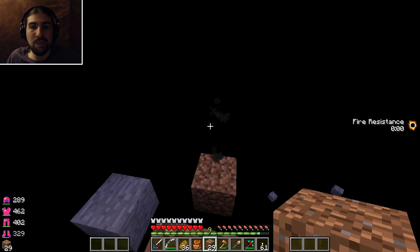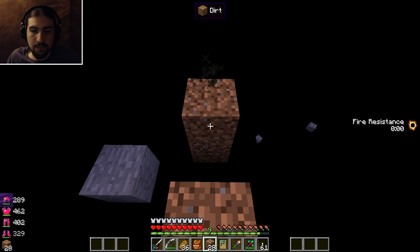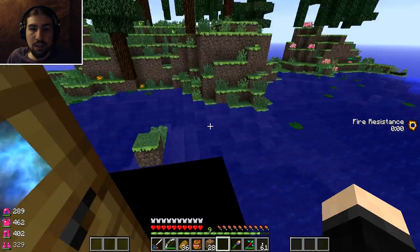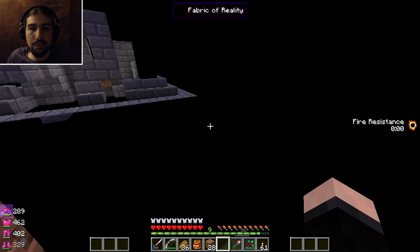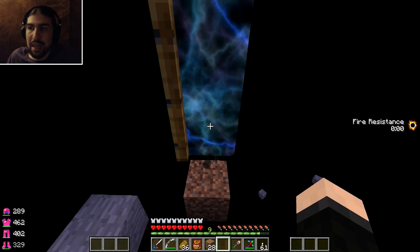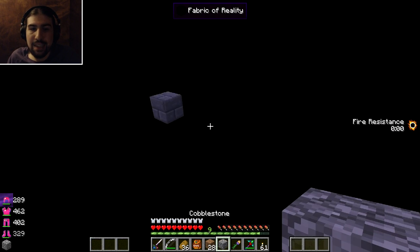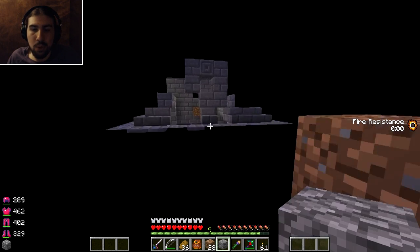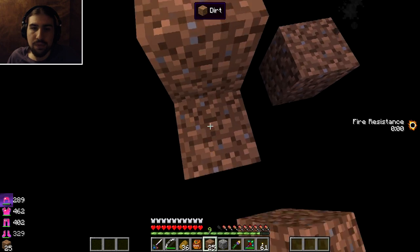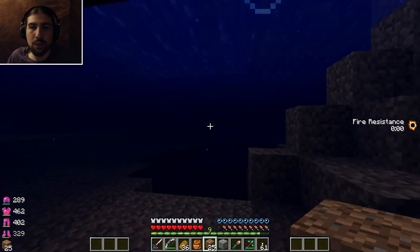Remember I titled an episode 'Fallback Unstable Rift'? That's what these are. Same spot — just slightly higher. Because I don't have the stuff I need to attune the rift, I don't think I can get out of here. Or at least I can't go back the way we came because the portal was destroyed in that explosion, which is unfortunate. I think we just made another portal slightly higher than the old one.